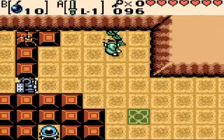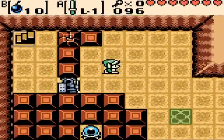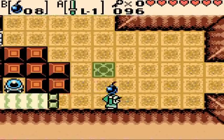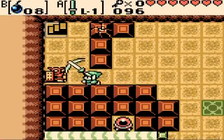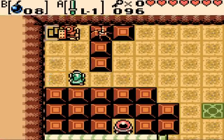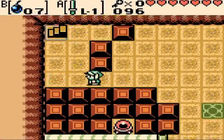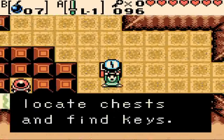This room is all about timing with a new enemy here. There's an armor statue which can be blown up by bombs, and that opens up a chest which gives us the compass.